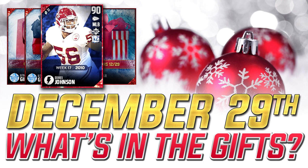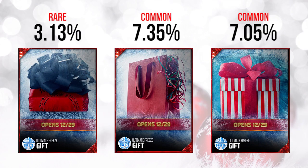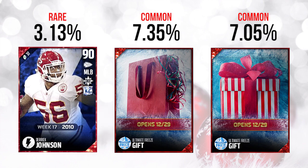We are going to take a look at today's gifts, and we're going to take a look at the rarity of each of them as well, to see if that kind of translates to how good the gift was, or if it's completely random. The first gift we're going to talk about is the one on the far left — 3.13% of all gifts were this one, so it was pretty rare. This one ended up being probably the best gift of today, and that is the Flashback Derek Johnson, 90 overall.